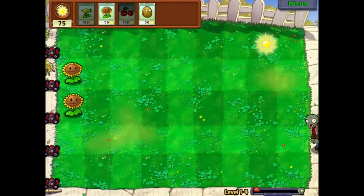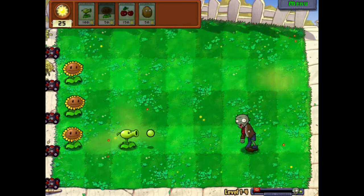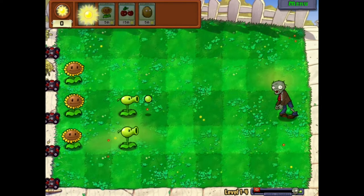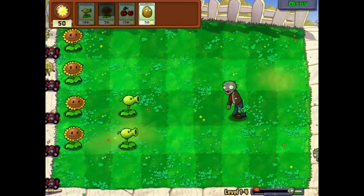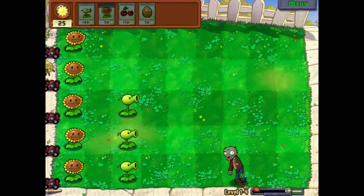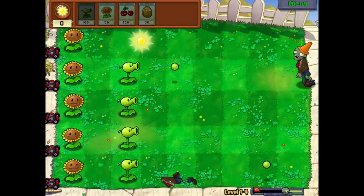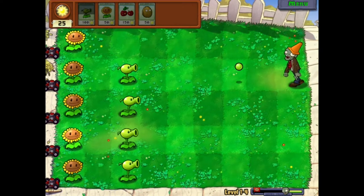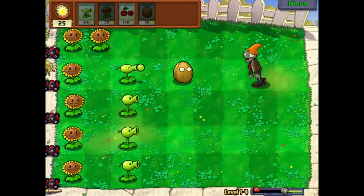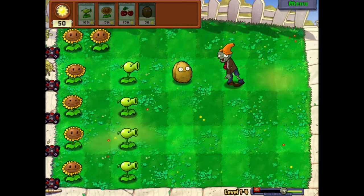Give me the sun. The thing about the walnut is that it has a slow recharge, so we gotta use it carefully. Let's put this guy over here. We got him. We just buy some cover in one lane. We've got a cone-head zombie over here. Let me put this one-pea-shooter here - it's gonna take a little longer.